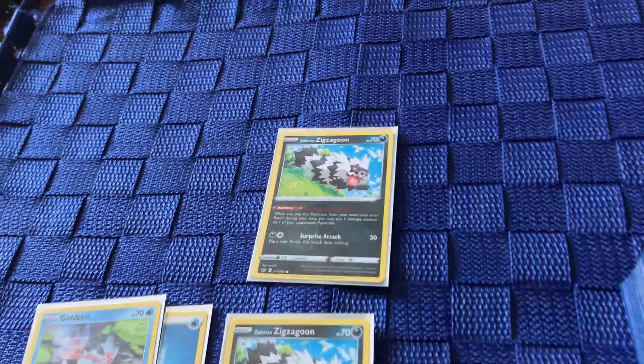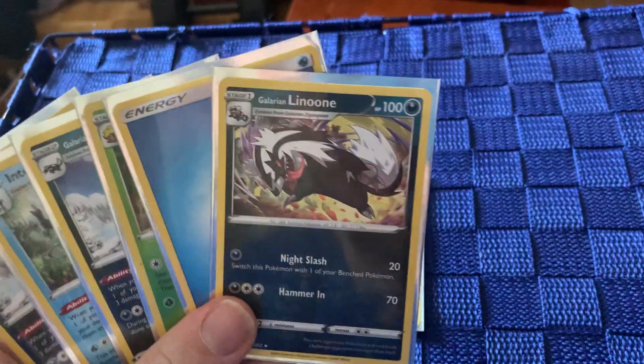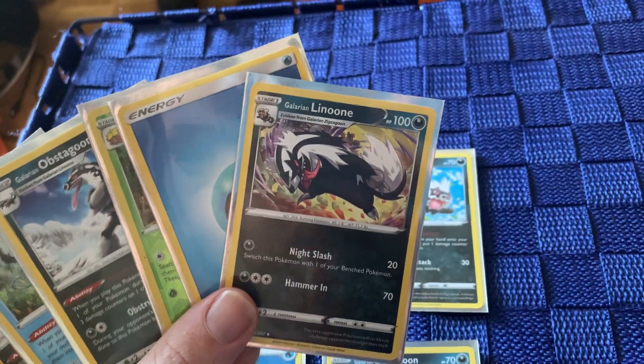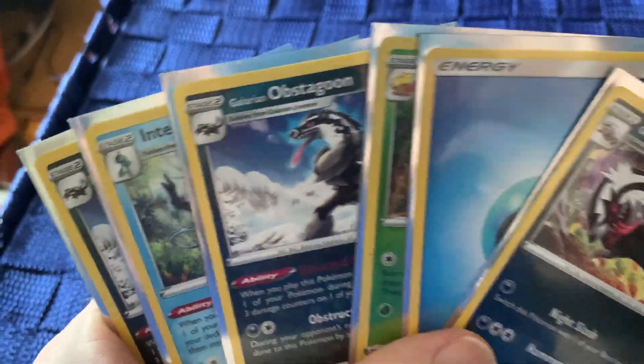That means that this Pokemon doesn't evolve from any of the cards in the game. Now we're going to take a quick look at my hand and see what we have. If you notice, we just happen to have the two Pokemon that Zigzagoon evolves into in my hand — we have Linoon and Obstagoon.